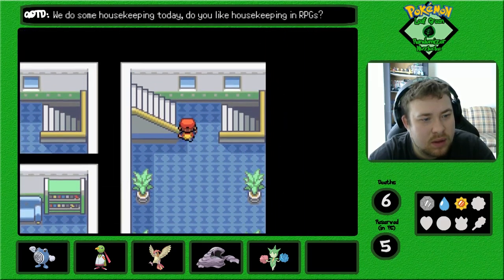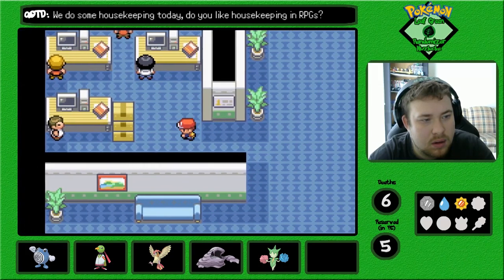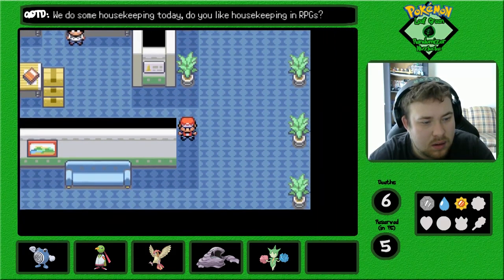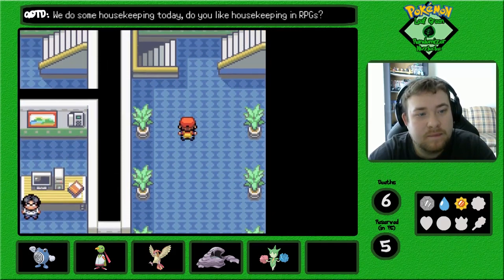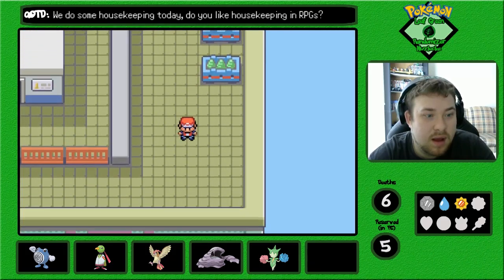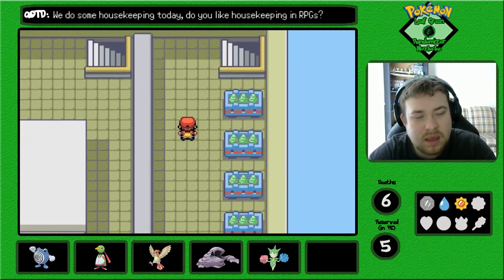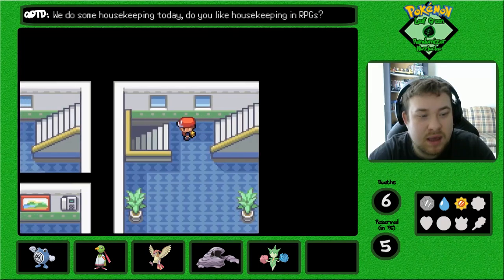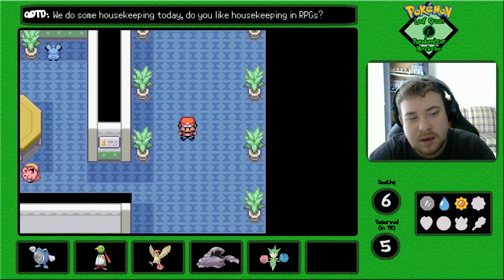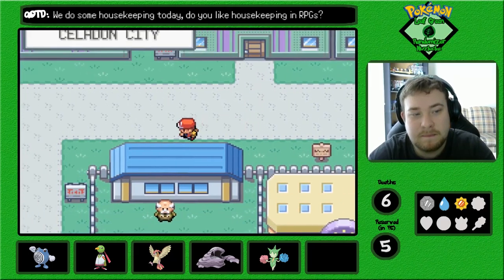I'm pretty sure there's somewhere else we could get an item in here. This is where Game Freak is — a little tidbit of information: Game Freak loves to put themselves in the game, which is amazing. Normally in the post-game you can fight against Morimoto, but he won't fight you until you finish the Elite Four.